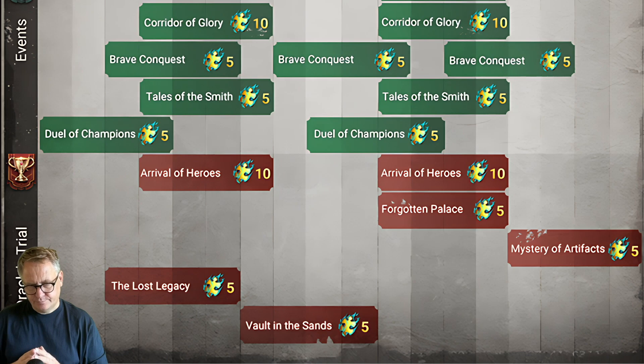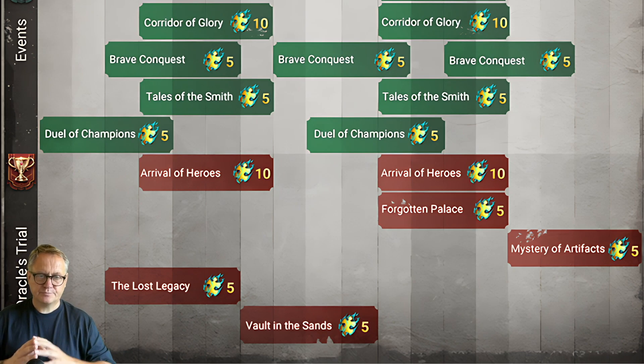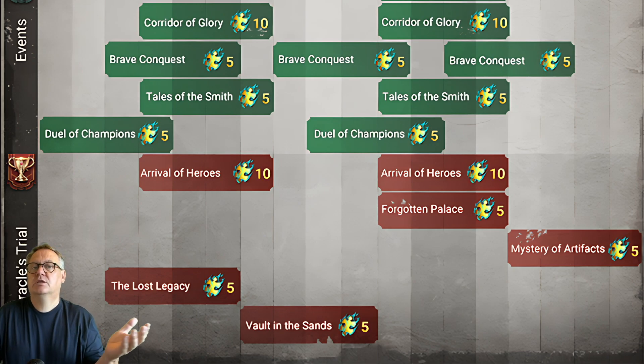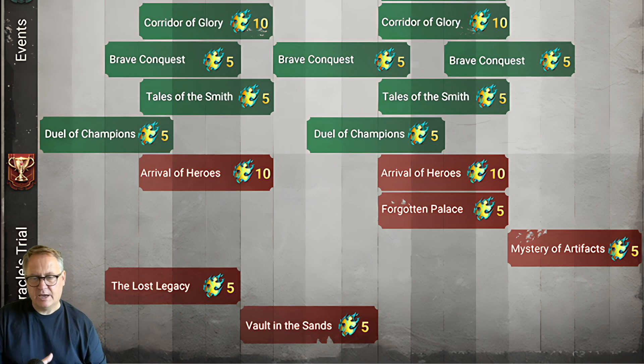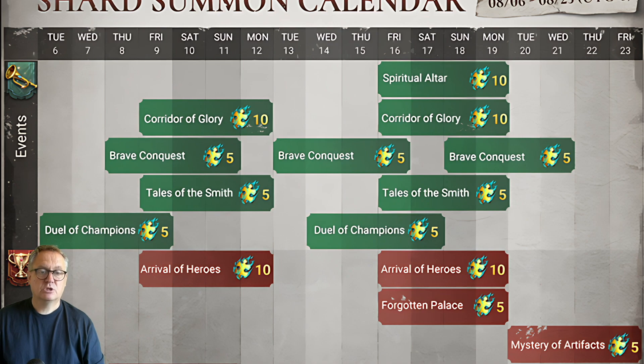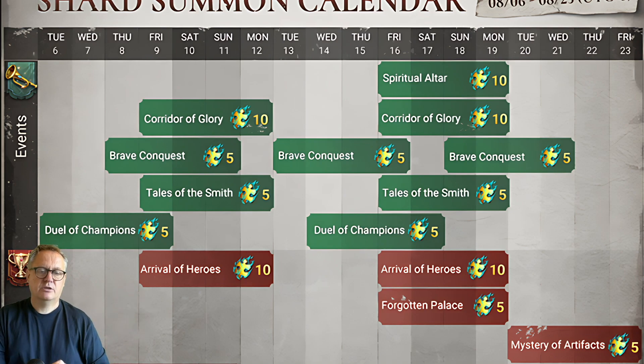To get the extra 10, we should be going for the events anyway. We've got two Arrival of Heroes events, offering 10 shards each. No idea what next weekend's banner is going to be, but you've also got the one after that. If you wait for the one after, it ties in with the Spiritual Altar event — so if you're doing both the Spiritual Altar and Arrival of Heroes, you'll be over your requirement.